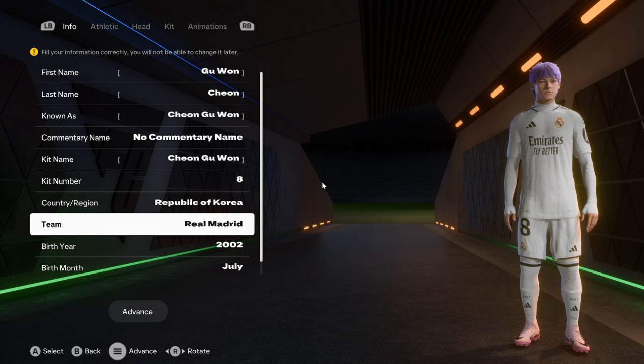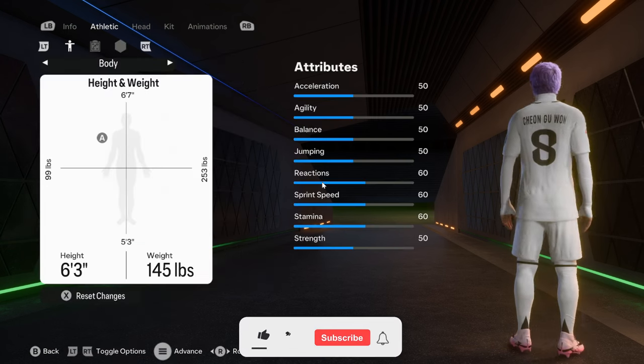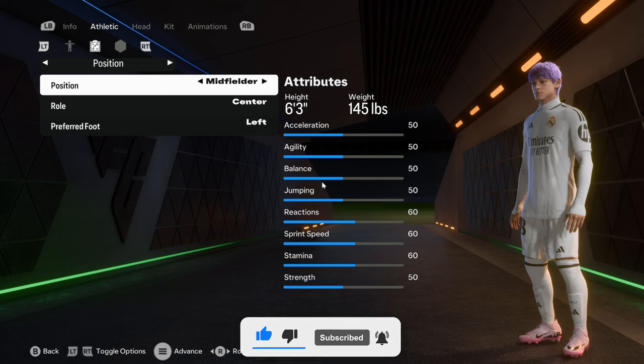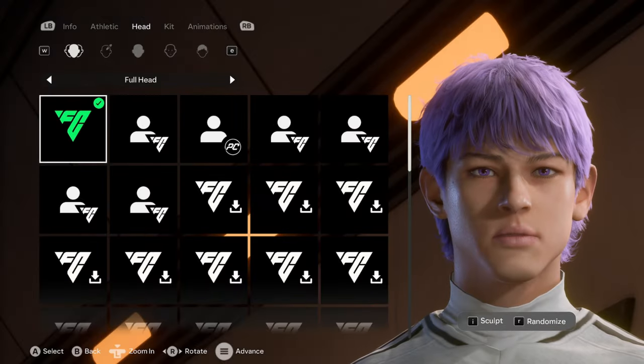Chung One plays for Real Madrid, is born on July 5th 2002, is 6'3" in height and weighs 145 pounds. He is a central midfielder with a preferred left foot. I haven't done his stats yet because I don't really think I need to do that for this video.